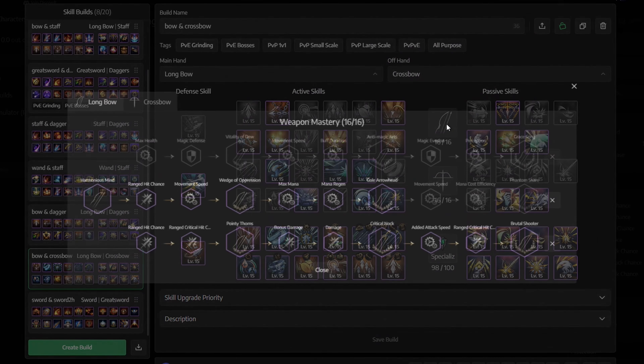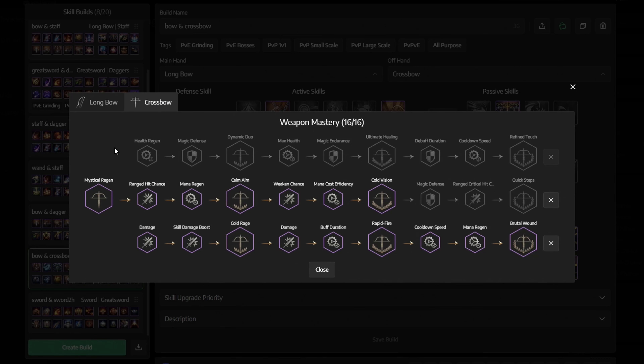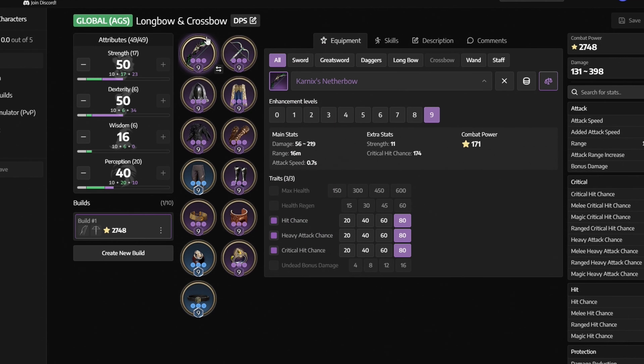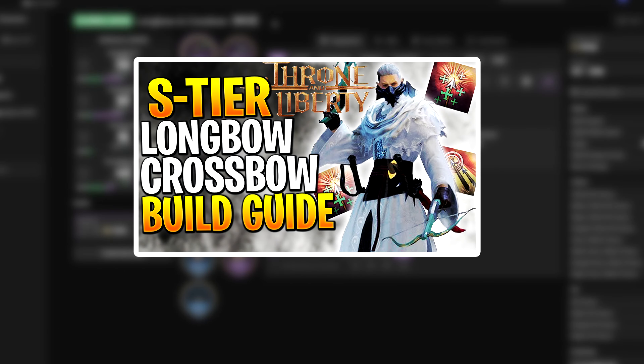Next we have weapon mastery, and this is how it should look like for the longbow — get the middle first and then the whole bottom row. And then this is how it should look like for the crossbow — pretty much the same thing: get the middle first and then the bottom row. Next let's take a look at our gear, and all of this you can easily farm yourself. If you're interested in how to get these items and the full build guide then click the link in the description to watch my dedicated video on this setup.